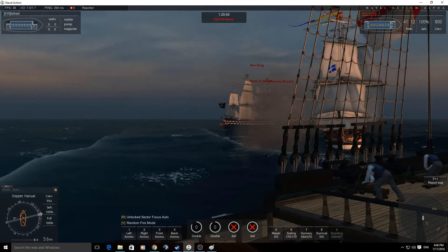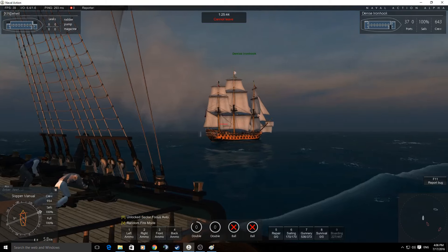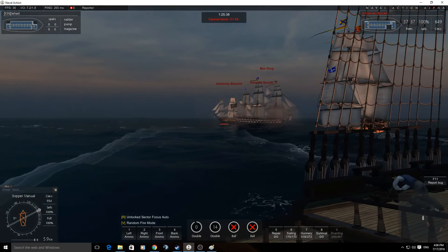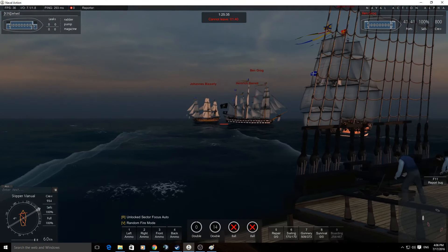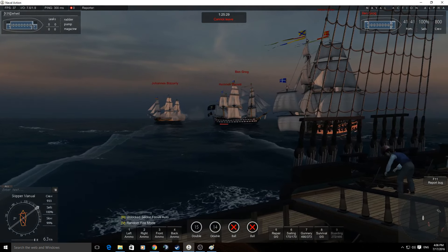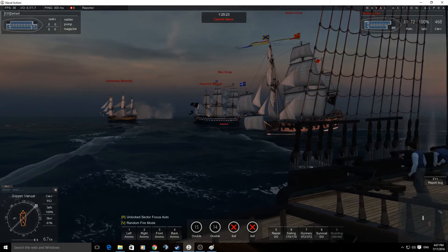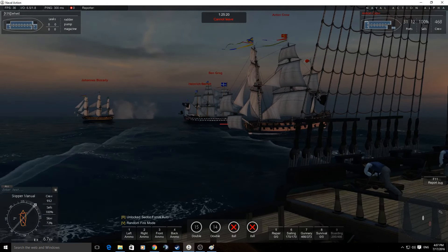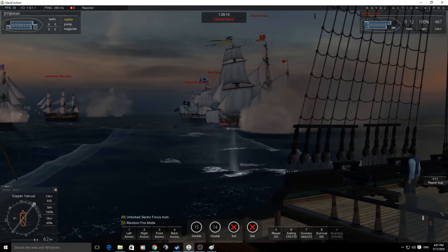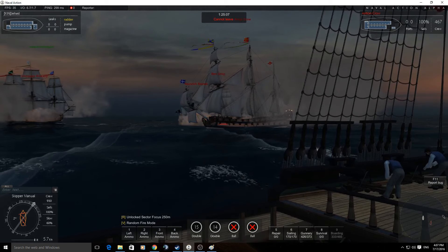I'm trying to turn as fast as I can. Let's just bring my mainsail around a little bit. I'm actually trying to stay here with Denise, because this is a two-on-four. I'm running double ball on this side - that really only works at close range. I'm going to see if I can get this Indy back inside me and focus a bit on this Indy. With the 42-pounders on the bottom, that means you've got this fantastic ability to penetrate from 500 meters out. The top guns are really only going to work at 250 - by pressing R to change your sector focus fire, you can easily measure 250.